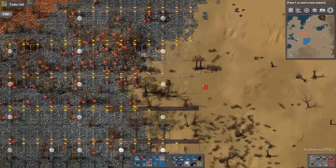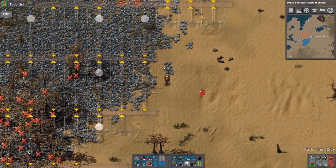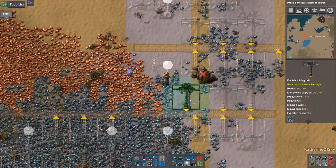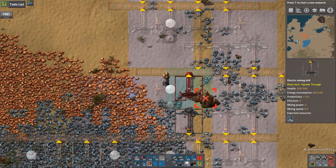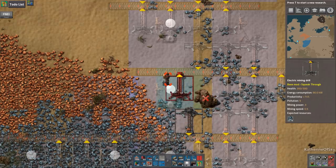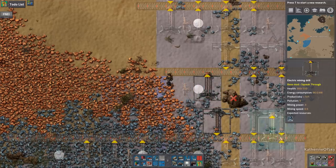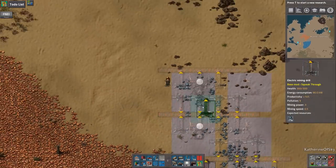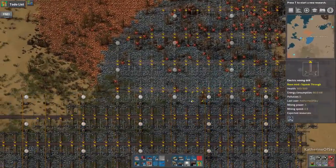We might replace some of these miners to take better advantage — like this one can probably be moved over here instead since that's a safe place. This one also possibly here instead. I think we've got it all — I think we're okay. Let's go ahead and tab to our next nanobot arrangement, our nano gun, nano emitter that is emitting plenty of nanobots.